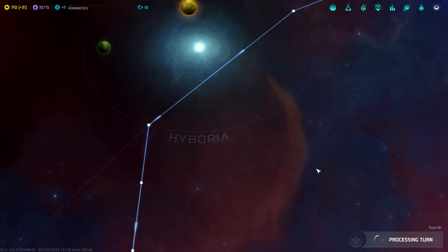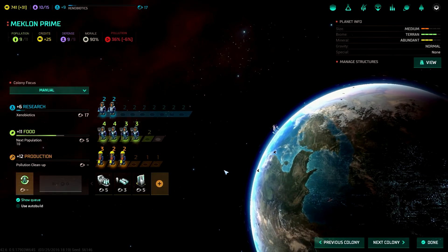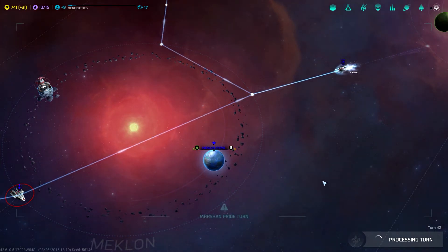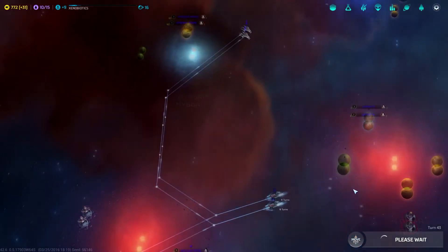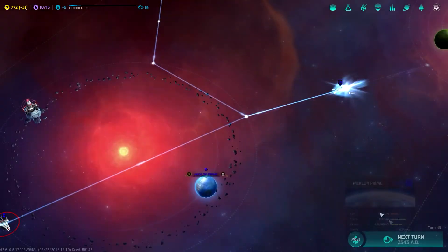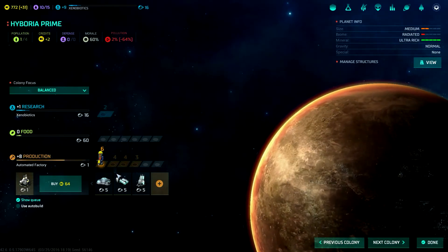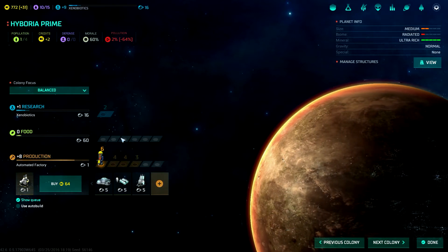Next turn — my cat has entered the room. Hello kitty! What's pollution like now? 36%. And the next turn — fleet needs orders, you are going to defend. Let's check out your production. 29% — one more turn I think. You have got one more turn for the automated factory, and then you need to build the cloning center.